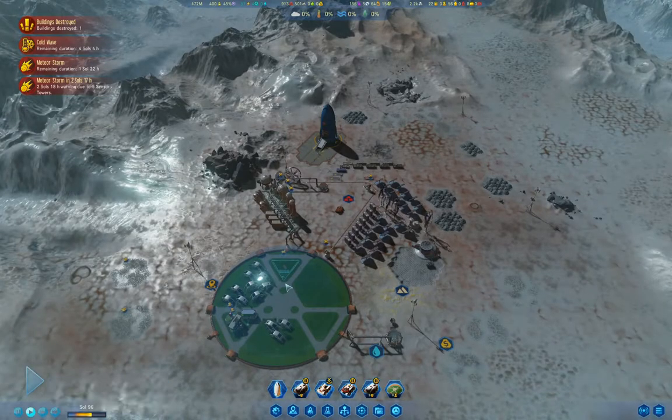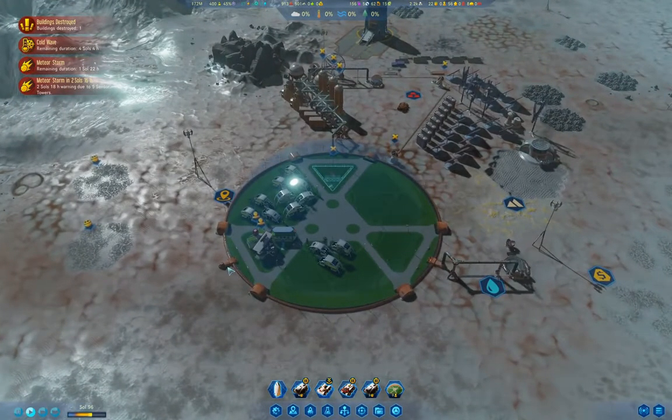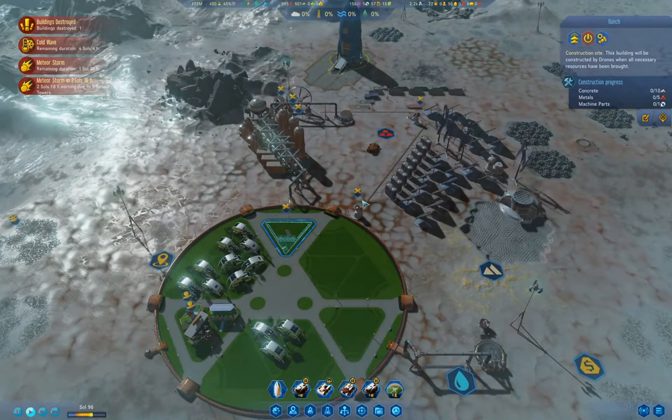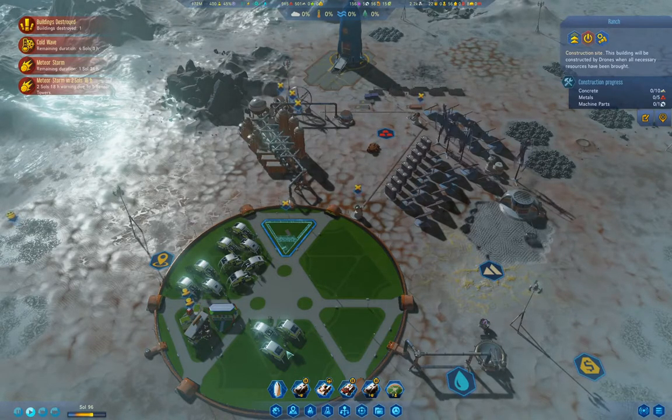Let's get the clock running. We're in the middle of a cold wave here, and I'm definitely going to wait until the cold wave is done to bring colonists in. We definitely need to have the ranch completed before then as well. The ranch will produce meat, which will upset the vegans, but it should produce enough food reliably that we don't have significant issues.